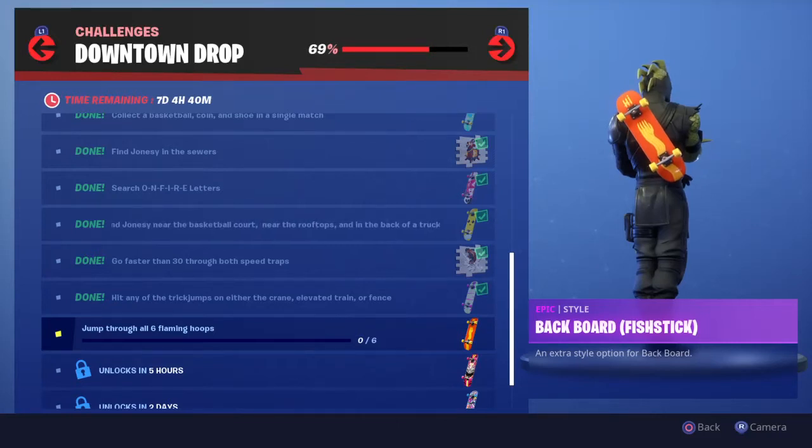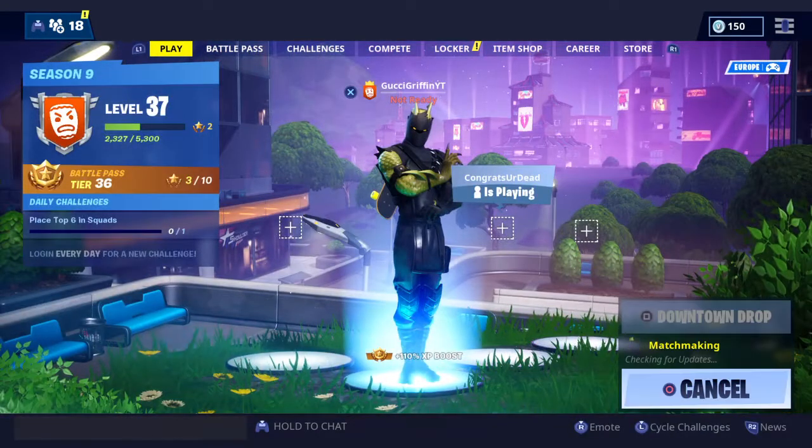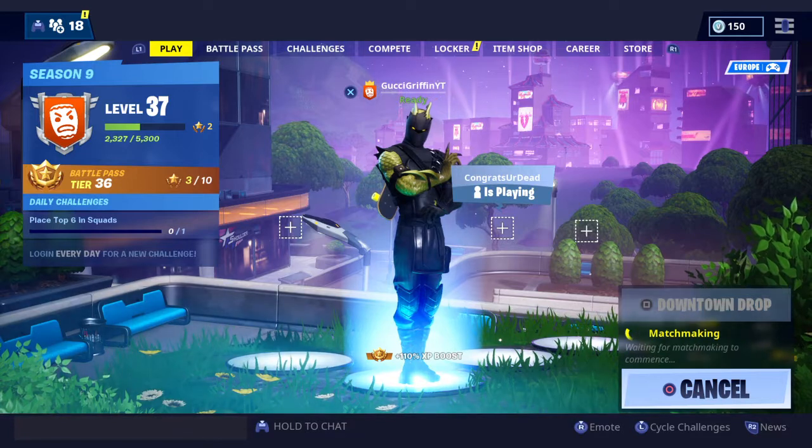What's up guys, today we're going to be unlocking the fish stick backboard with this challenge right here - I jump through all six flaming hoops. I'm going to show you the easiest way to do this.